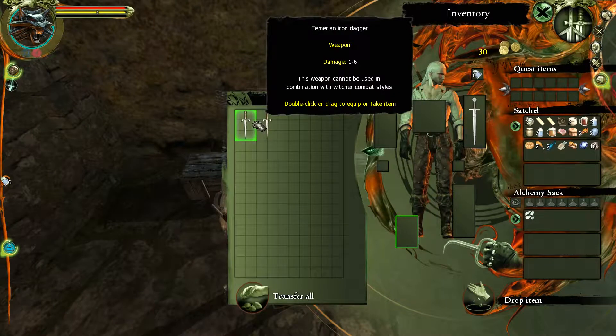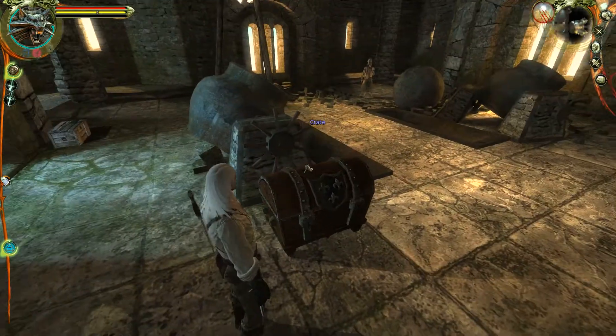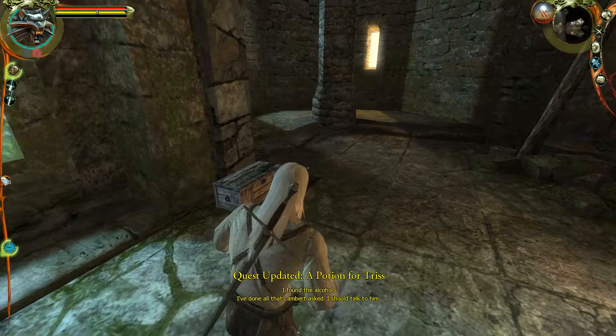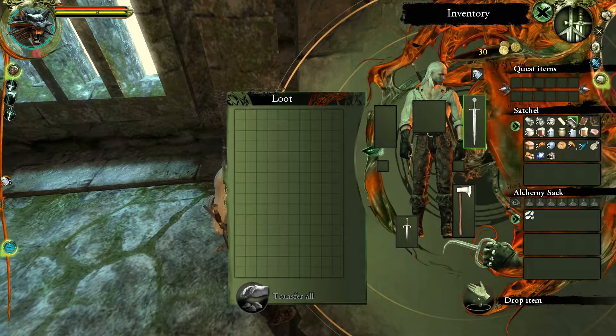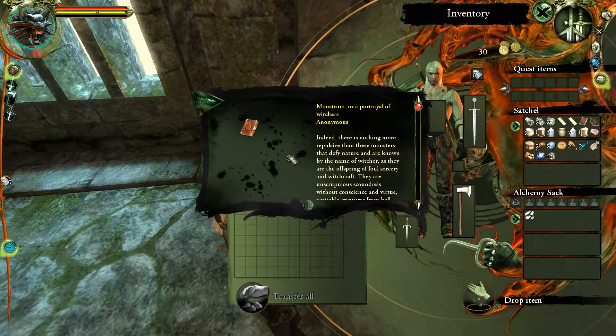Over here you have two daggers — you can sell them; they're not very useful, you can only pick up one. There are more potions including White Gall, and another book. There's an axe which sells for 40 gold, which is useful. We'll read the book on Monstrum — 'Monstrum, or a Portrayal of Witchers.'